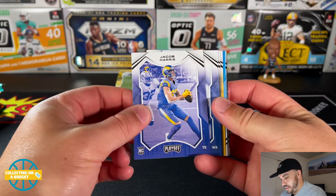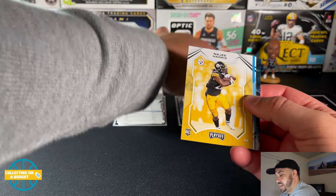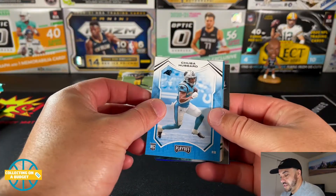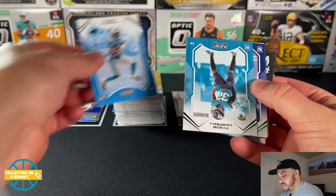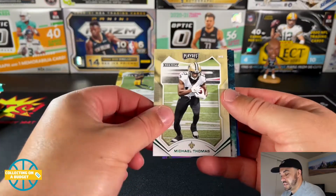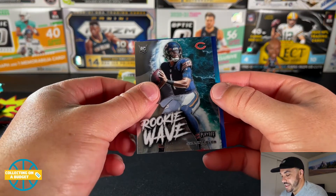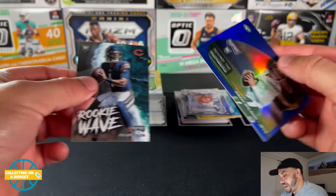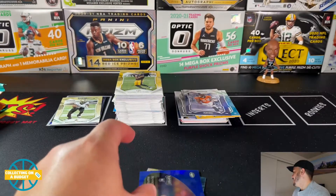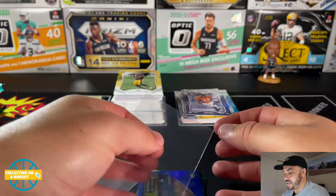Jacob Harris rookie, Marquez Stevenson, Eric Stokes. Nice Najee Harris right there — like that one. Chuva Herbert. Parallels: Tyson Campbell, Javonte Williams, and Michael Thomas. These are sick — Rookie Waves look great. That is fire: Justin Fields! And we got a blue parallel on the back. Nice, Zach Wilson too. That was a nice pack — love those cards. Got the Najee Harris base and the two rookie QBs on the chromes — that's what you want to see. Would have loved to see the Justin Fields be a parallel, but I'll take what I can get.